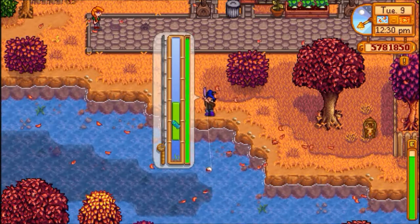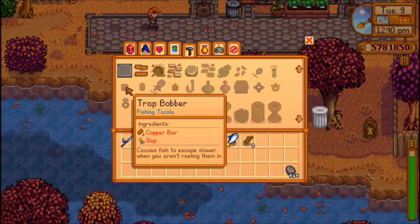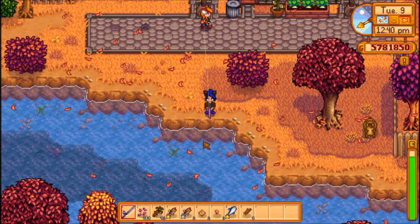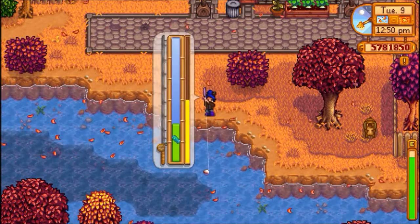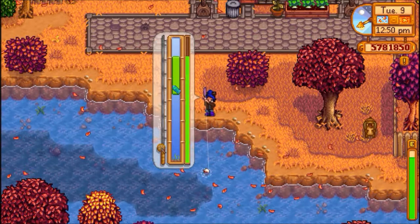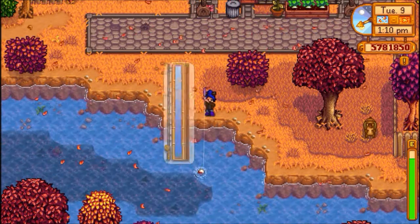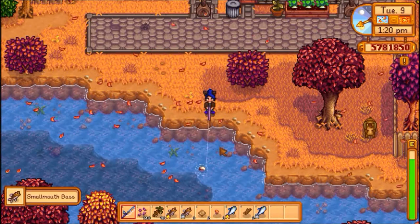The lure I found was the best was the Trap Bobber. It causes fish to escape slower when your green bar is not near them. When your green bar is not near the fish, it actually makes the line that you see on the right — that turns green and yellow and different colors — go down slower. I found that to be one of the greatest helps in leveling your fishing skill. Some people may feel that one of the lures that makes your bar taller may help too, but anything that slows the fish down seems like a better feel.